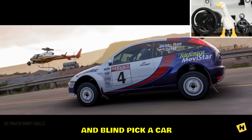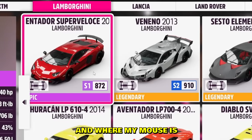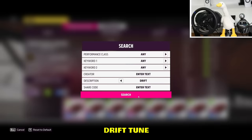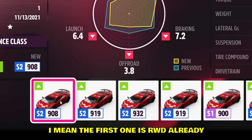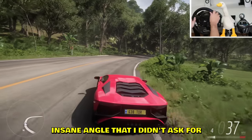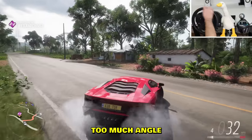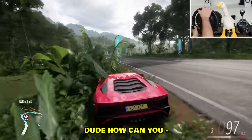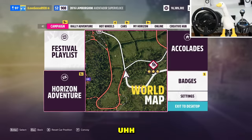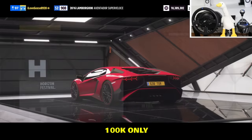I'll go into the buy list and blind pick a car — three, two, one. It's a Lambo Super Veloce! We're gonna drift the Lambo. The first drift tune is already fine, let's go with it. That's insane angle that I didn't ask for. Definitely not a good choice for drifting — too fast, too much angle. Oh god, how can you — it's almost like Lambos were never made for drifting. Horrible car boys.